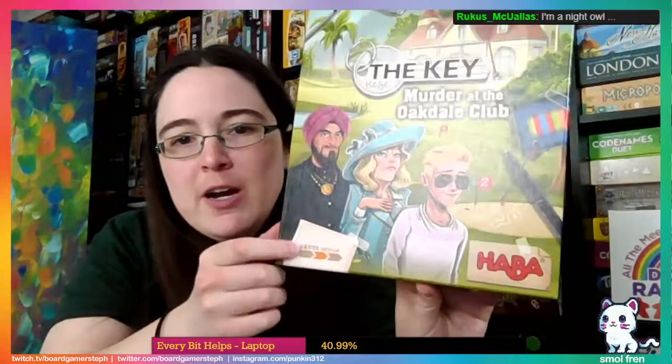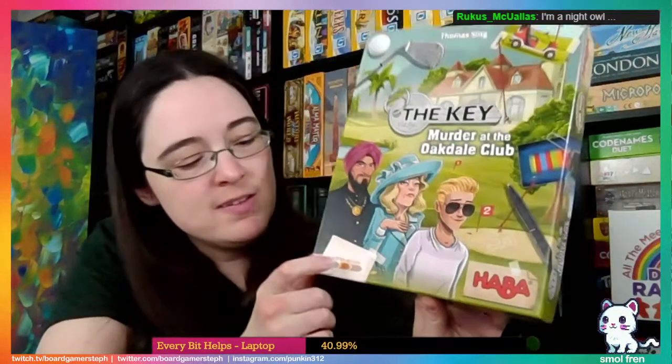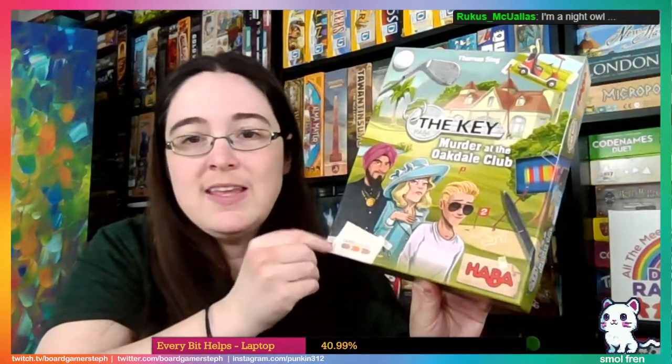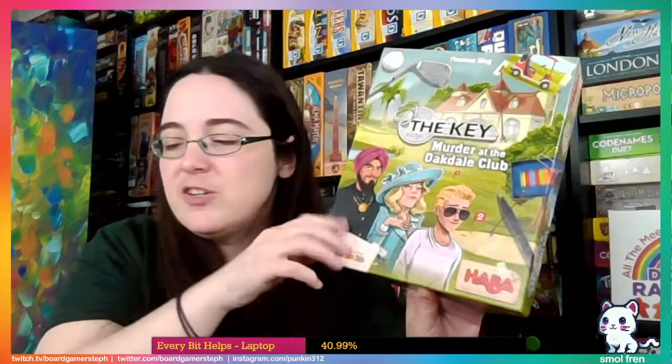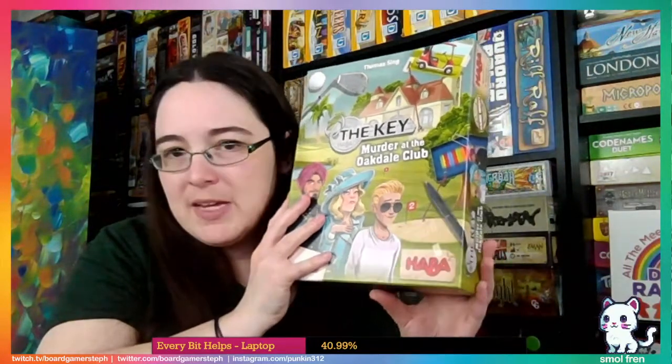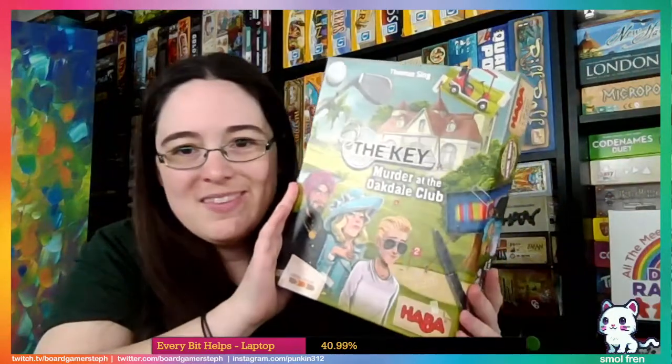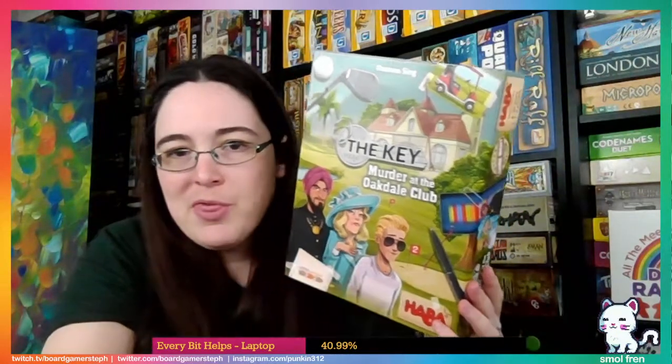They have various difficulty levels and this is a medium level difficulty. In order to solve the case we're gonna need four digits — the easy version needs three digits so it is a bit more complicated — and we will be looking to figure out the three murders that took place at the Oakdale Club.